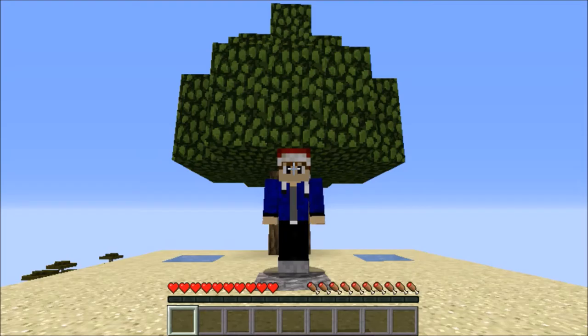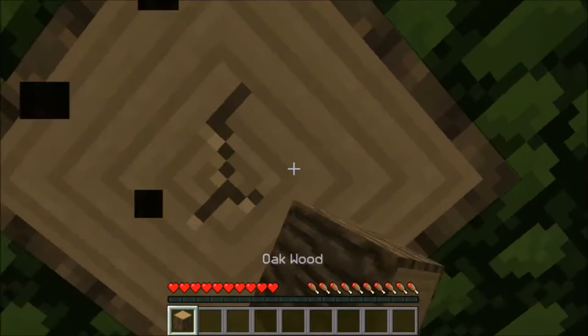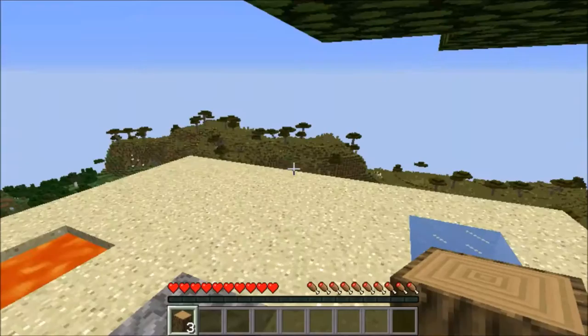Okay guys, as you can see from the clip, the first challenge was to craft five torches. So first off, let's mine up some wood. To craft five torches, I could make the cobblestone generator with the ice and the lava, and there should be iron somewhere on this island.